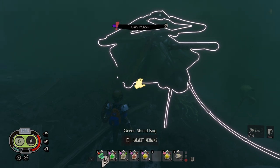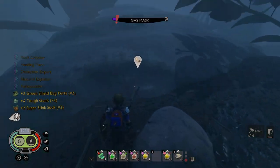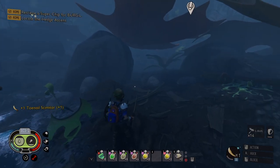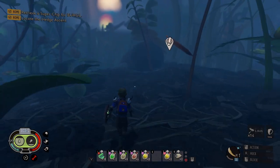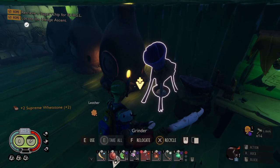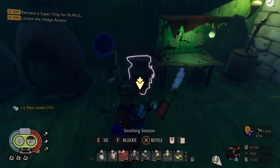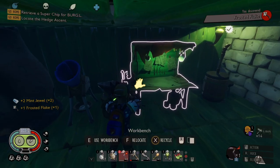I accidentally threw my sword. Give me my sword back, where'd it go? There we go. I got green shield bug parts — that's what I needed. I got two, I only needed one. I can get my new weapon. Two mint jewels. Got our mint jewels — can make our frosted flake.